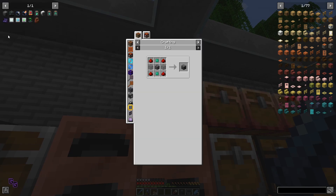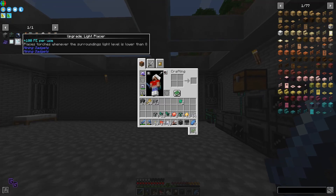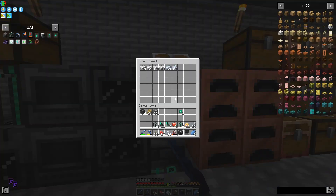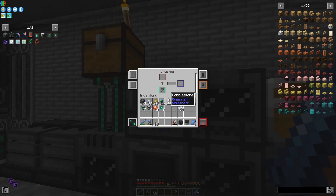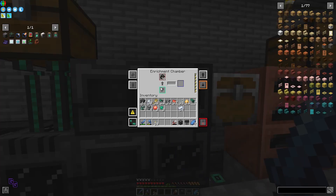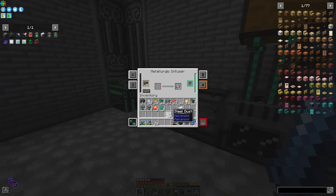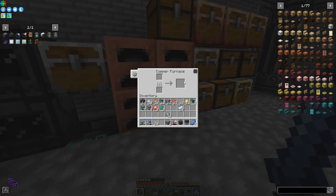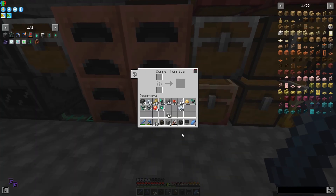Okay, so we're going to need that glass machine frame. We're actually going to need a lot of stuff. Let's see what's first - let's make a machine frame. You need steel, glass, and osmin. Do I have either of those? Okay, so we have steel dust.